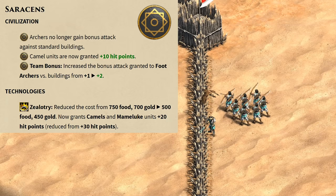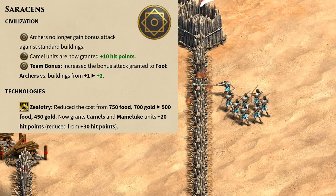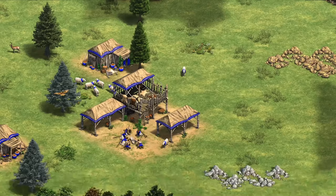Speaking of archers against buildings, the Saracens are back to their old team bonus of +2 versus buildings and lost their anti-building attack. Interestingly it doesn't even seem to apply to cavalry archers anymore. Instead their camels now have +10 HP, giving a nice buff in Castle Age, and their unique tech Zealotry only gives +20 instead of +30. In effect their late game camels are unchanged but their Castle Age ones are better and Zealotry is a bit cheaper.